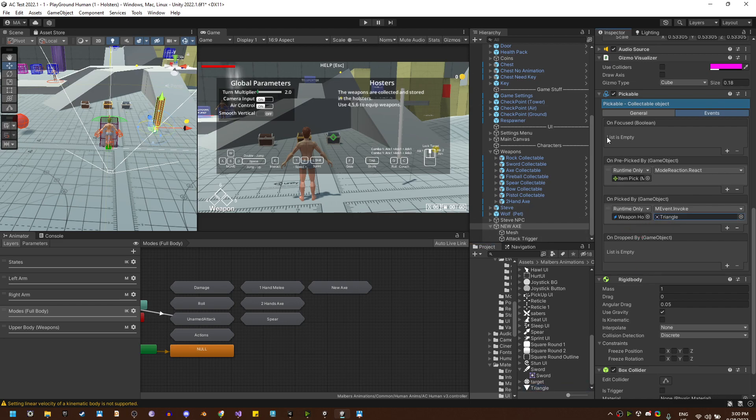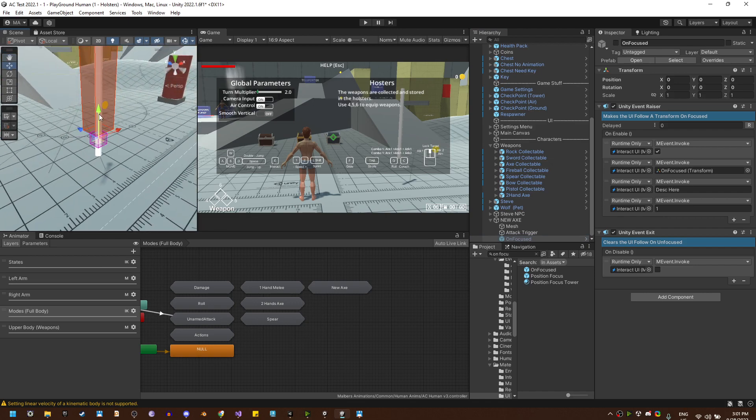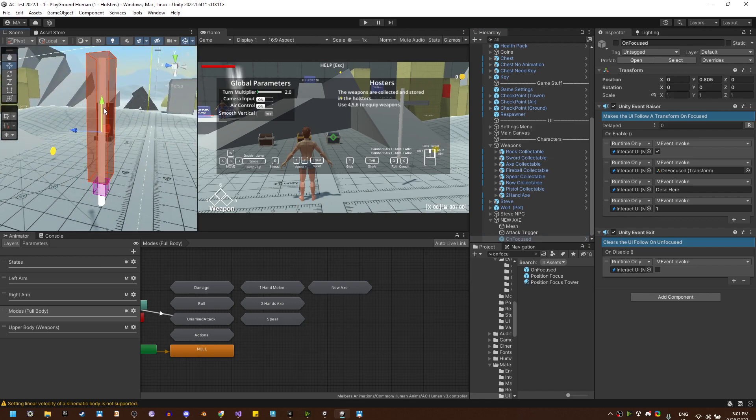When the weapon is focused we need to add a new UI, so we have a prefab called 'unfocused'. Let's add it inside the weapon and make it in the middle, and the description will be called 'new axe' or something like that.